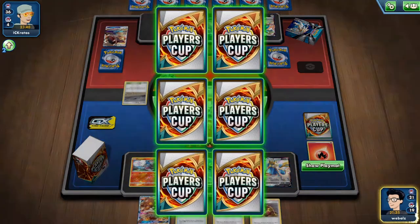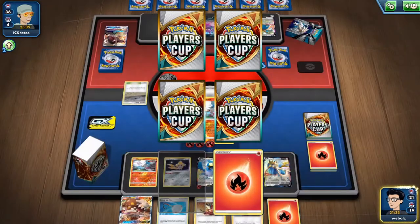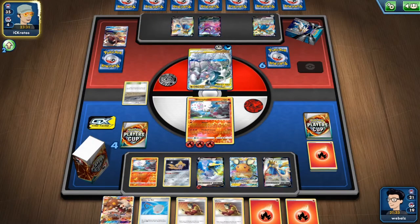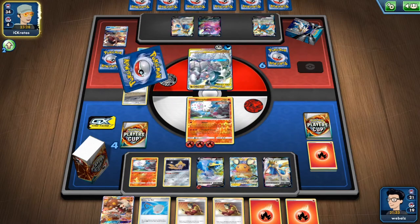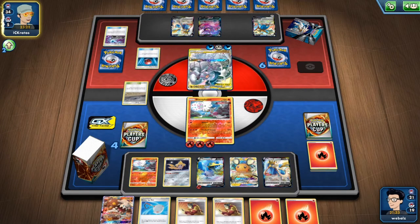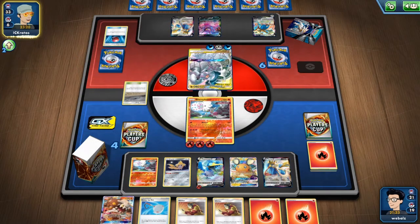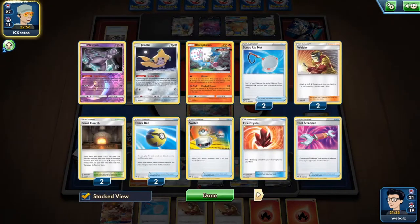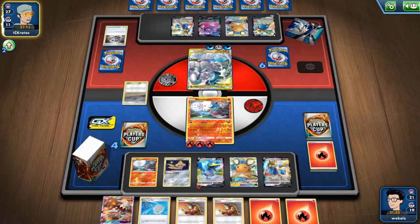Next turn we have more energy in the discard pile, so we have a higher chance for Crystals and Retrievals. We still have some of them in deck. I also got two energies out of the prize cards, so we can fill up the Blacephalon pretty easily. We'll attack with ADP now — if we manage to take the knockout this turn, the game might be over. When we attack with Cramorant, if he benches the Den, we still need love energies. We have Oricorio in deck too, so that's also one more target we might be able to find.